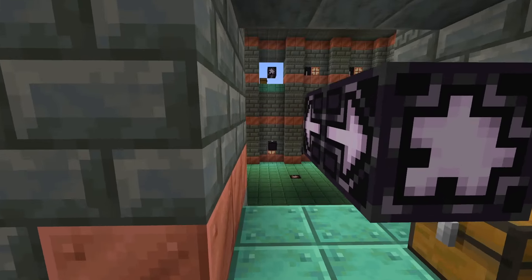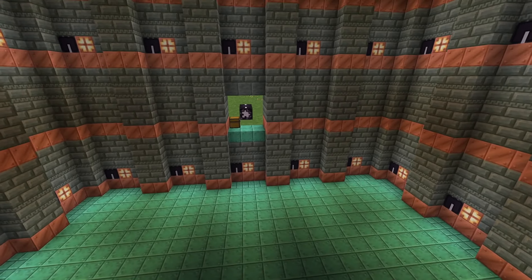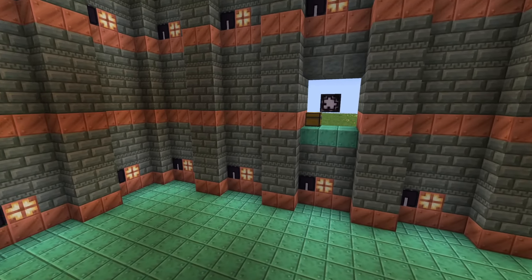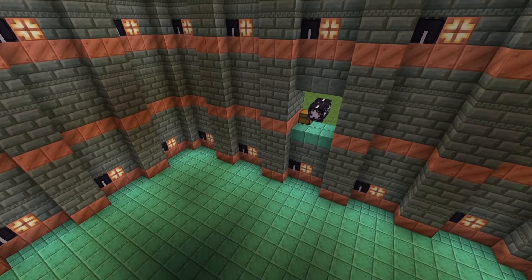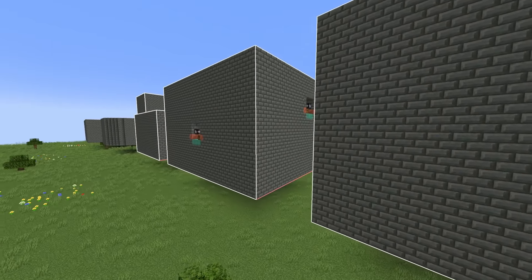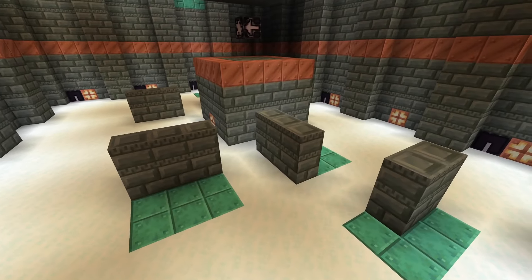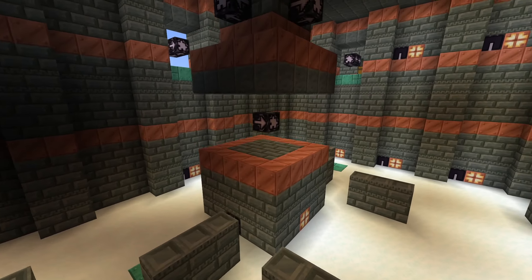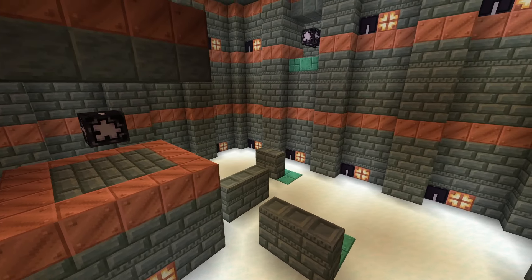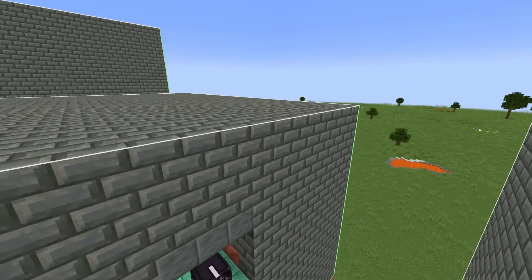Next is Chamber One — an open chamber with four potential entrances where an extra structure usually generates in the middle. Chamber Two is quite similar except there's snow on the floor and some pre-generated parts in the middle. In Chamber Two you'll also find a range spawner and tuff brick walls at the bottom.